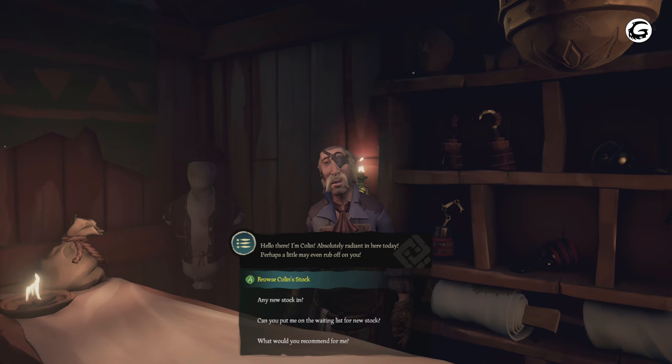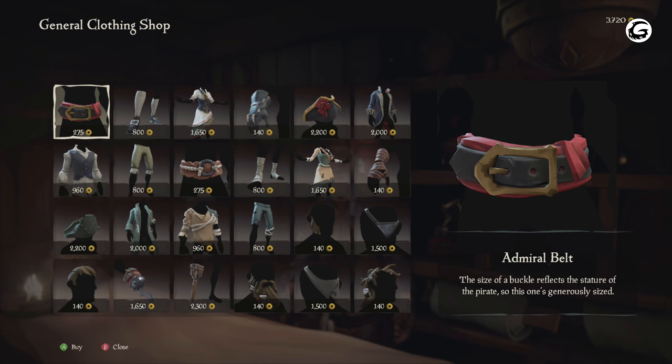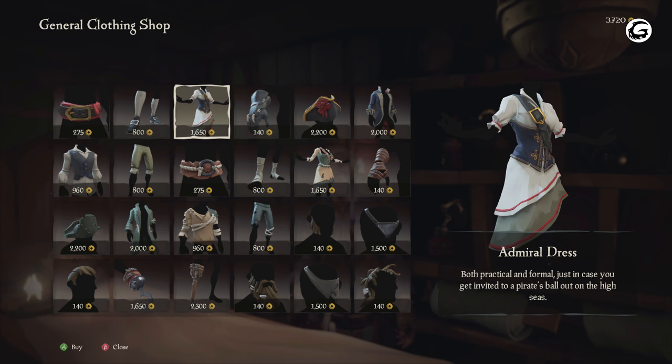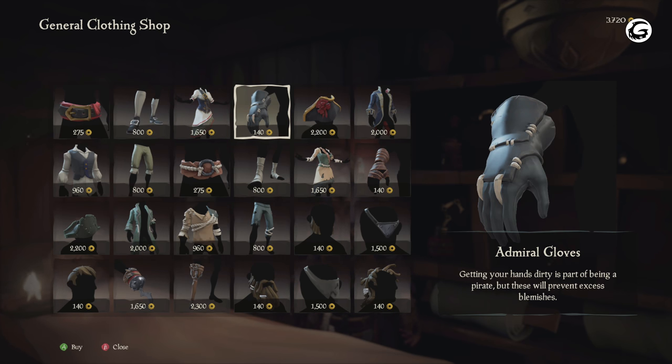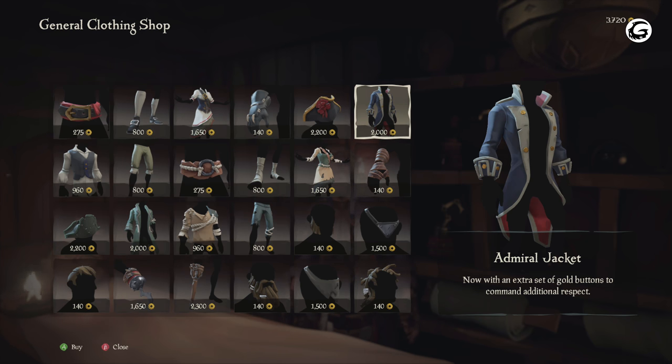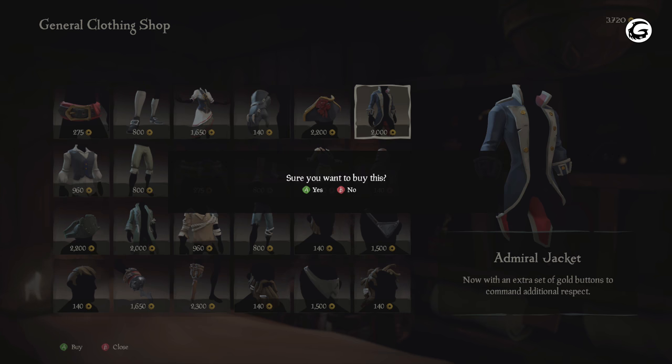If you pay close attention you can see that each clothing item is unique and belongs to a certain set. If you want to look like an admiral, you will need to buy all the items that have the name admiral in it, and if you want to look like a bilge rat then you would look for items with the name bilge rat in it. Let's try to outfit ourselves in the admiral set because it's the coolest looking set so far in the game and it's also quite expensive. Unfortunately we do not have enough money to buy the entire clothing set and weapon set so we will be getting whatever we can for the amount of money we have.